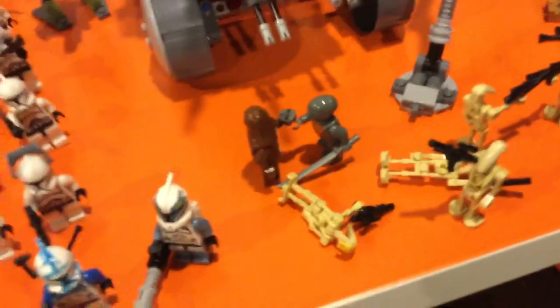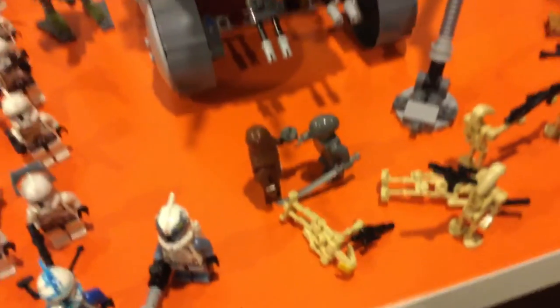Over here, this is the funniest part that I made. It's a Wookiee trading with some sort of a droid with a katana — he's trading a detonator for a sword. I'm not sure if that's too effective. There's two droids over here.